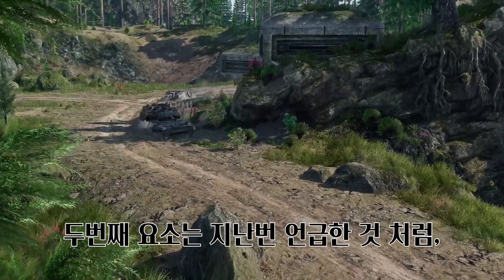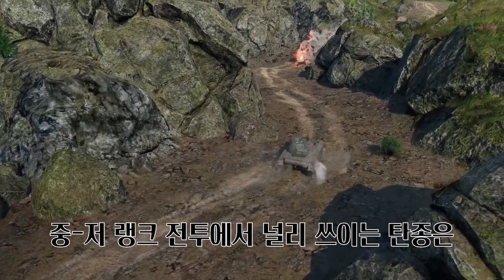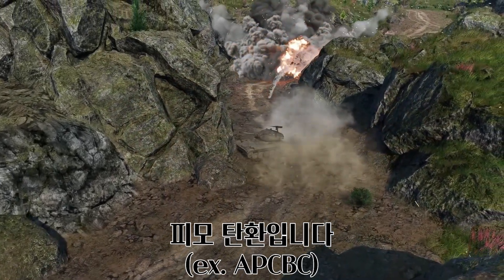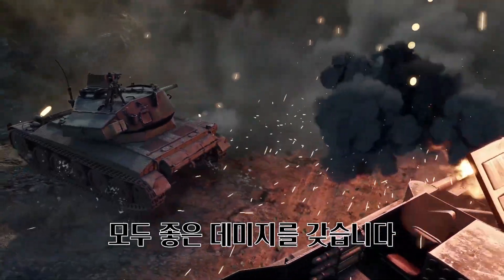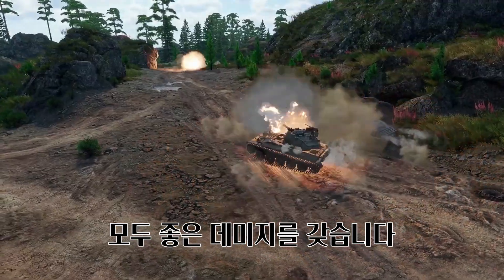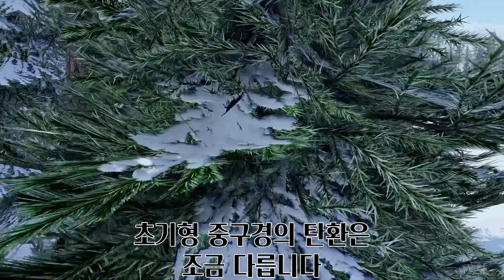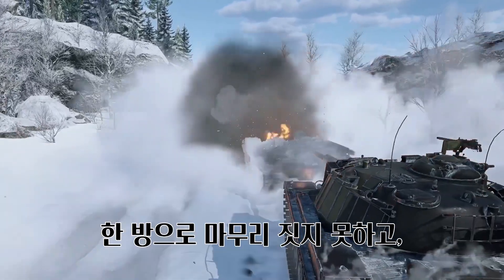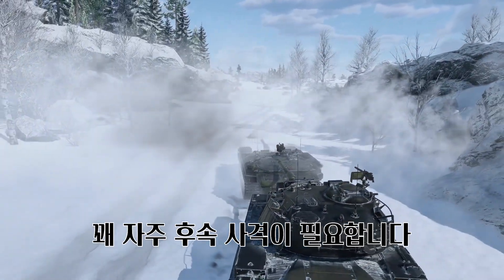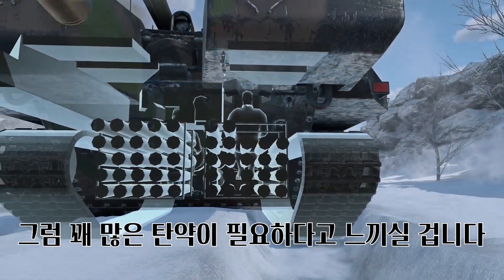The second factor is the round types. The most widespread ammo on low and medium ranks is capped rounds. They come in all sizes and shapes, but they all share one trait: good damage. If you don't have to shoot a lot, you can lighten the load. Early sub-caliber rounds are a different thing — they can't boast good damage and often require second or even third shots, meaning you might want to take more ammo to battle.